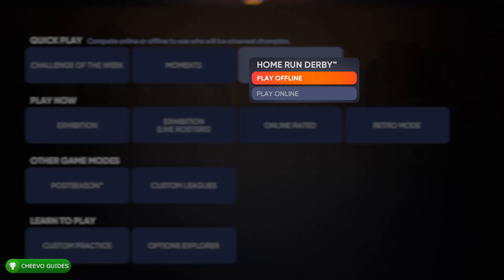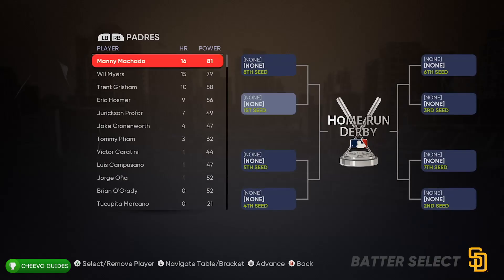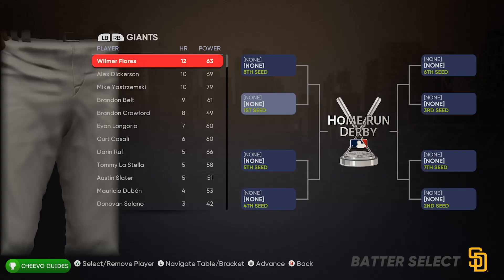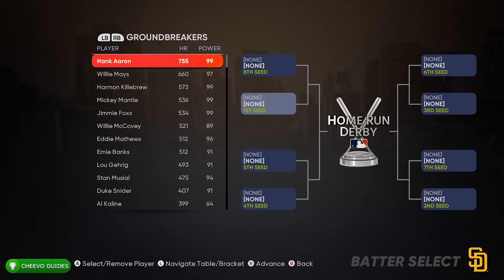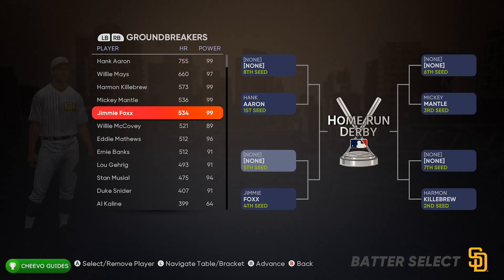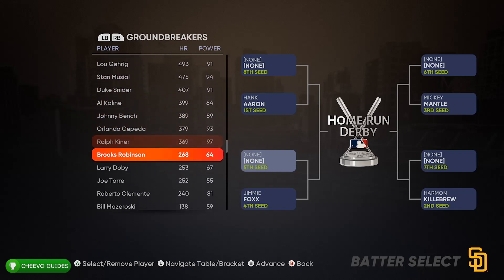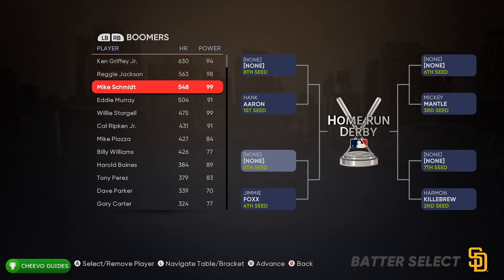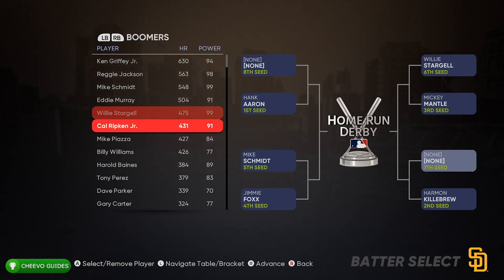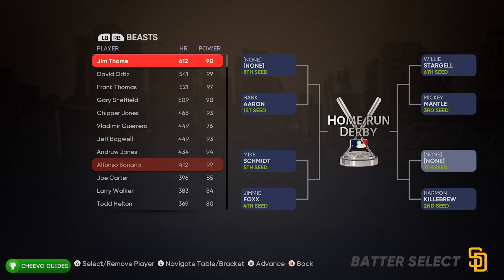For now, we're going to start up a home run derby and we're going to choose eight players. This is basically just going to be a home run derby tournament amongst eight different players. We can actually take control of all of the players, so every time one of these players is up to bat and we hit a home run with them, they all count towards the 100 home run achievement.